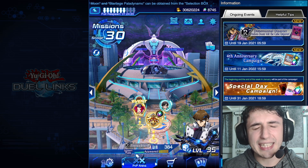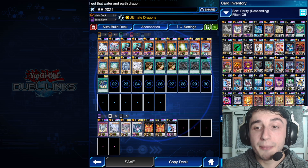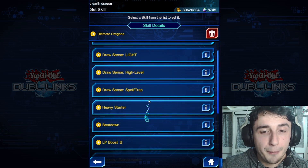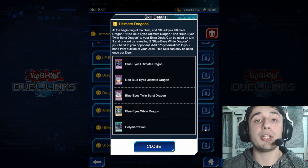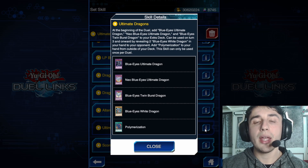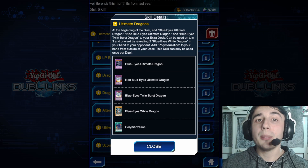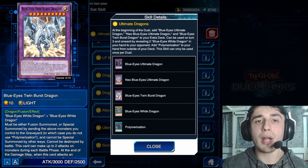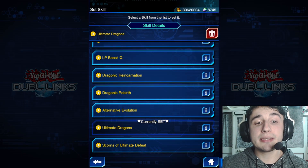Let's jump right into the decklist. I'm here with Seto Kaiba from DSOD World, and the skill could be Alternative Evolution or Ultimate Dragons. Surprise — I prefer Ultimate Dragons, and you know why? Because having that one copy of Alternative is more than enough, and Ultimate Dragons is actually so good because it can transform bricky hands into really good hands that can go into a Blue Eyes Fusion — actually a really broken card. To me, it's the best skill, and you will see that in the replays too.